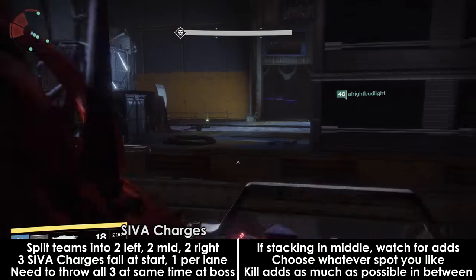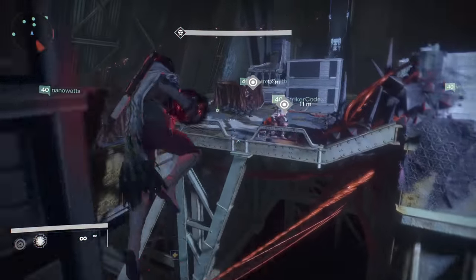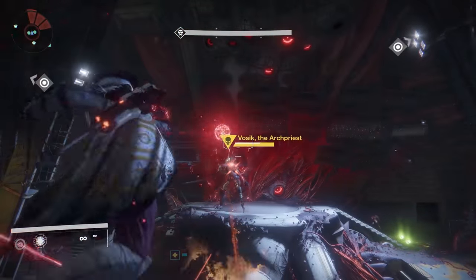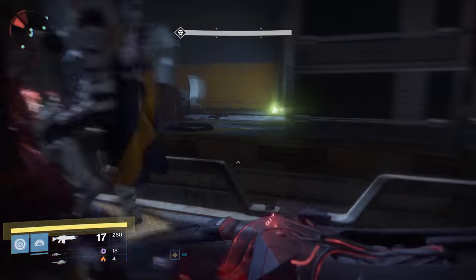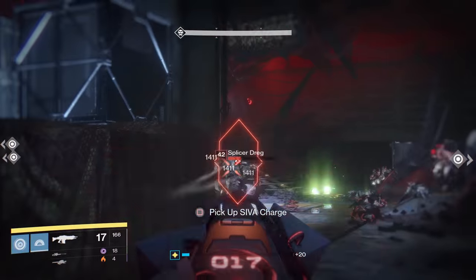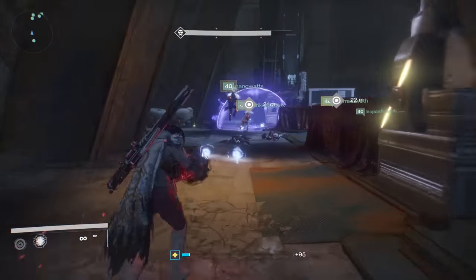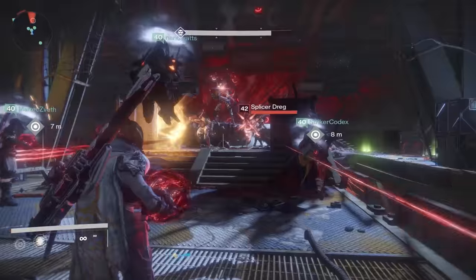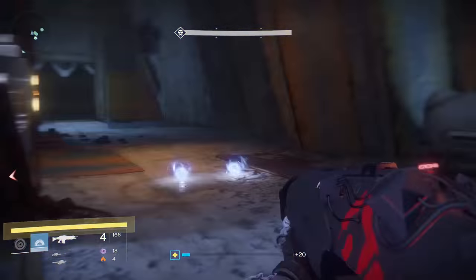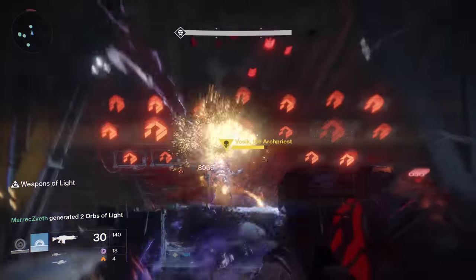It's good practice to throw all bombs together anyway. What my team did was grab the bombs, run to the middle, and throw them at the boss at the same time. However, if you plan on doing it this way, you need to watch for a wave of fallen that will spawn from the ceiling and drop down directly in front of where you want to throw the bombs. If you throw the bombs before those adds fall down, you run the risk of hitting the adds instead of the boss. What we ended up doing was using the fallen spawn as our countdown timer — when they fell to the ground, that's when we would prepare to throw the bombs.